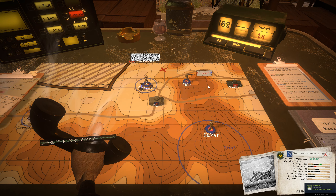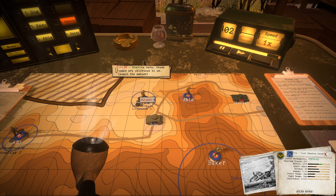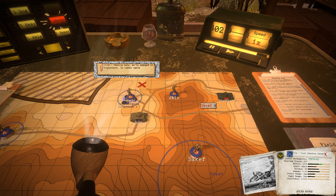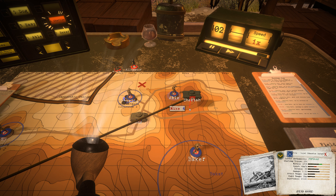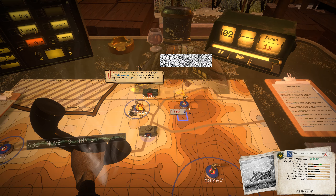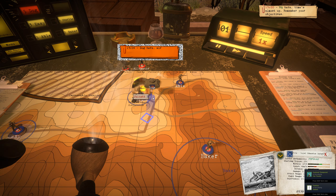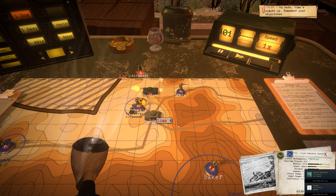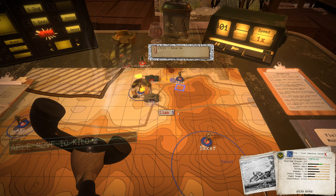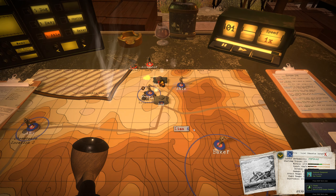Charlie, report status. We're at Valguarnera. All of those tanks are heading towards us — launch the ambulance. Charlie, report status. We're in Valguarnera — improve us again. Able, move to Lima 2. Able here, Roger, moving. Time's almost up. Remember your objective. Dog, move to Juliet 3. Dog, alright, heading to Juliet 3. Able, move to Kilo 2. Able here, Kilo 2 — get in. We're getting him pretty good.